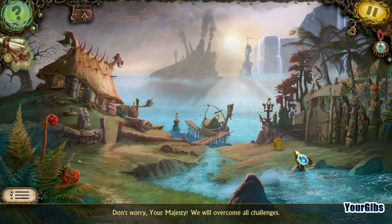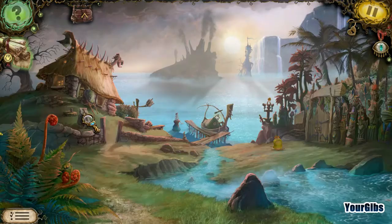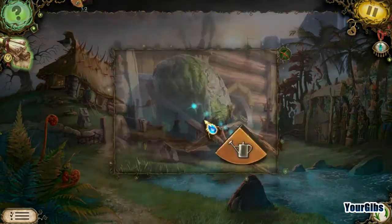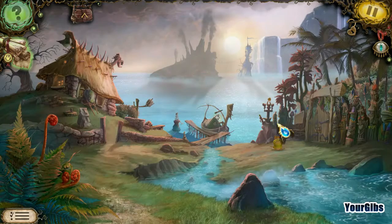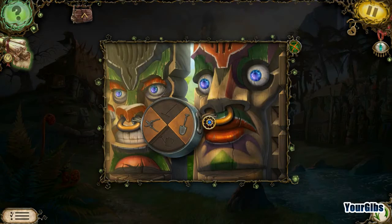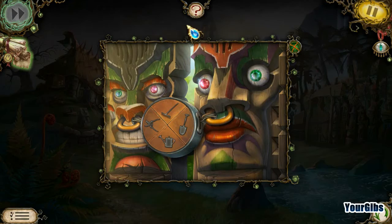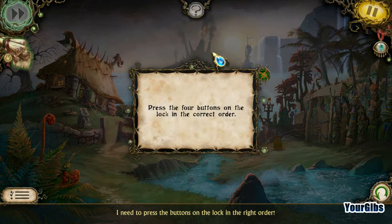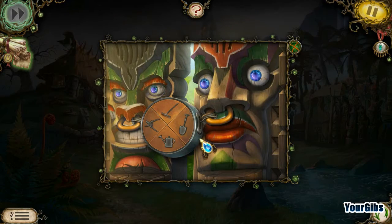Don't worry your majesty, we will overcome all challenges — all of them, not just some of them, all of them. The door is blocked by this cart — that's a missing wheel and it's carrying a big stone. Fair enough. But we have over here — oh we actually have both of these. Press the four buttons on the lock in the correct order.